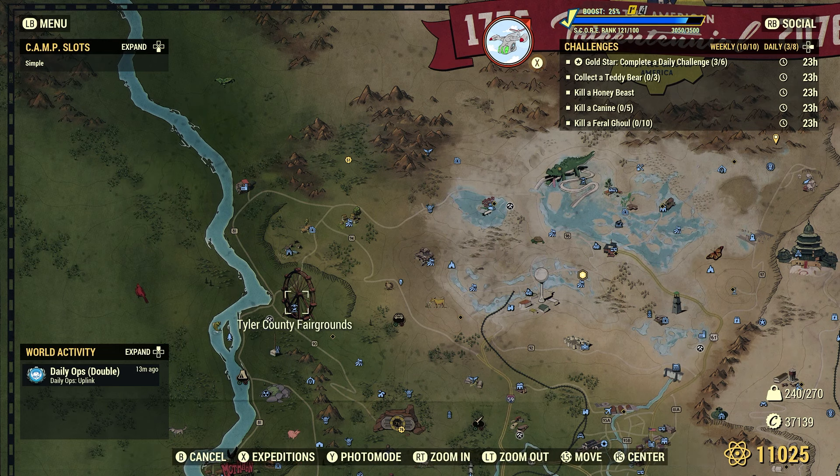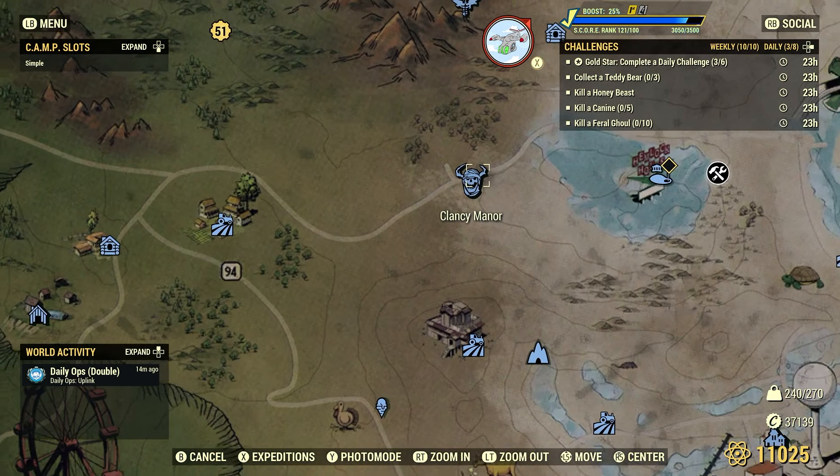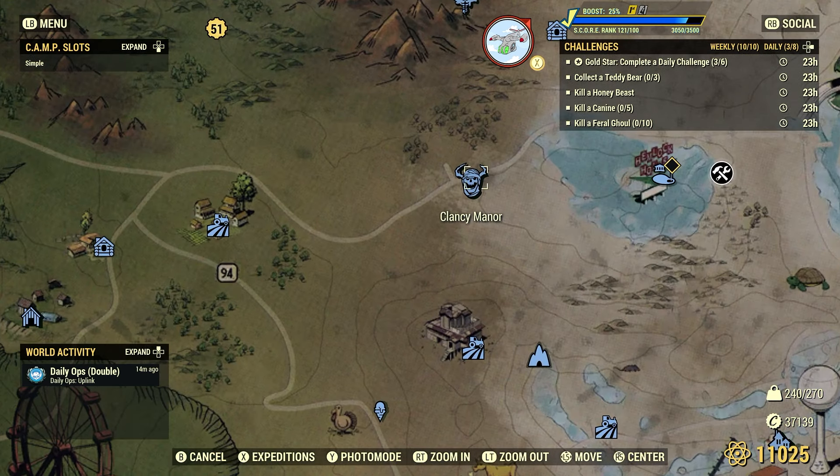Right over here at Tyler County Fairgrounds is another popular spot. Every teddy bear type in the game — I think there's like 11 different types — you can find all of them here, though they are spread out. Right here at Clancy Manor you can find at least three of them in the kitchen, though you'll need to deal with cultists to get there.